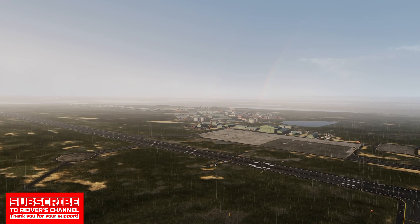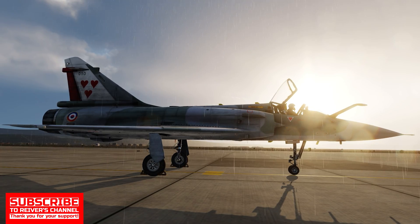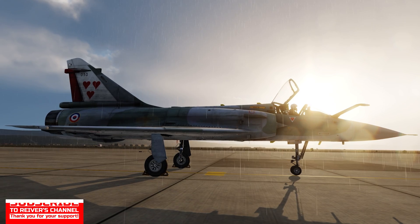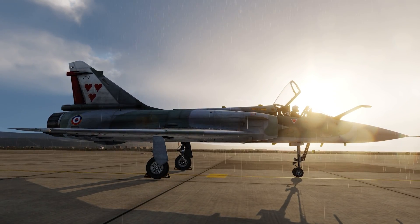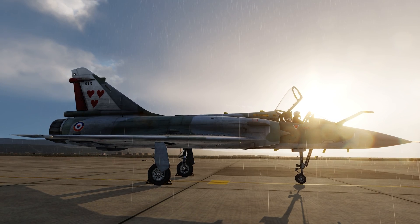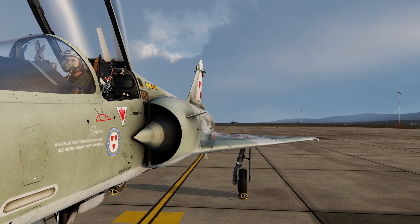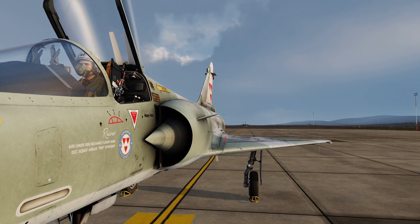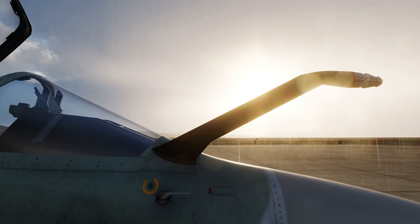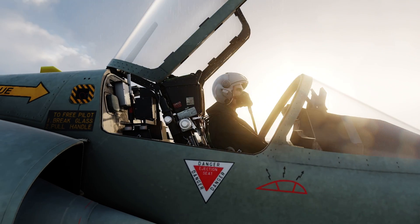Hello, fellow virtual aviators. We are back in the ardent and amorous Mirage 2000C, and today we have a short update on some changes made to aircraft and loadout configuration. The way in which various parameters known as the ground adjustment options are altered has now been changed in a recent update of the Mirage 2000C, so we will quickly look at how this affects the procedures we have learned in our previous tutorials.